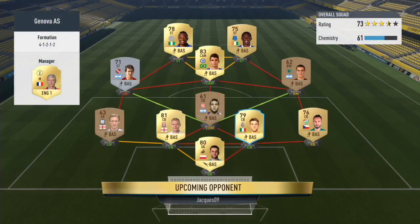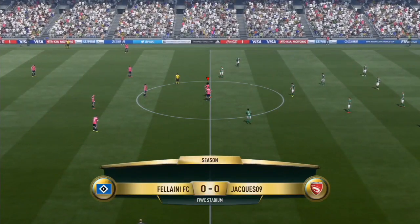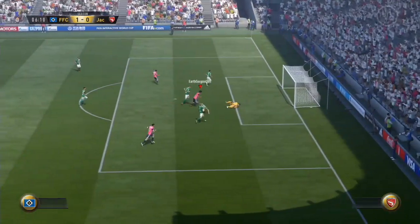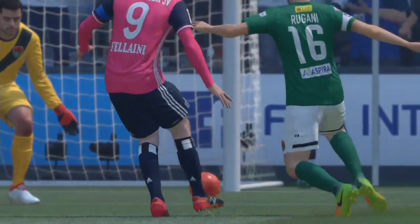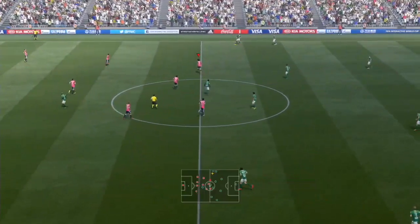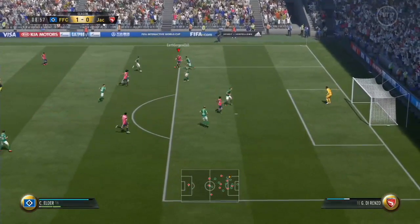The opponent is also running a 4-1-2-1-2 with Moussa, Kone, and Oscar as the danger men up top, plus an Argentinian striker playing left mid and a centre back playing CDM, which is a bit odd. We should be able to get a win here. My run, lovely ball — Fellaini finished that! 1-0 six minutes in.